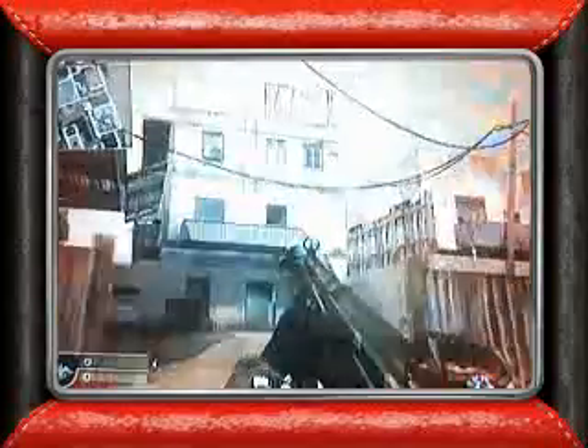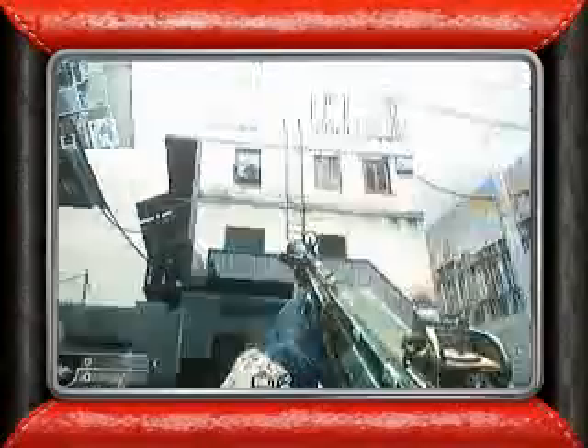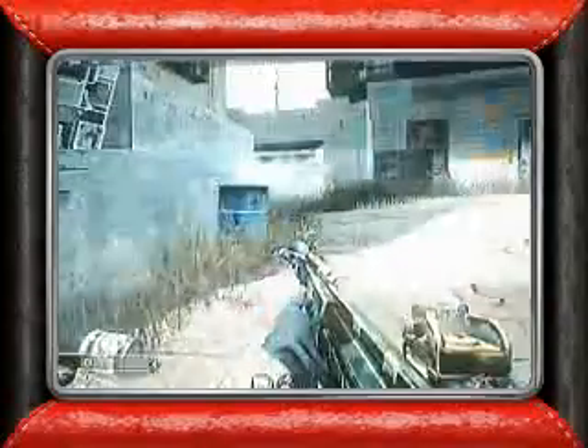When you get to that building from the back where it has a ladder on the side of the building, if you're facing it on your left, there should be a blue barrel.